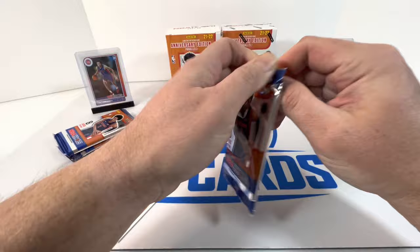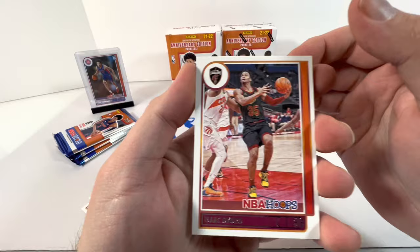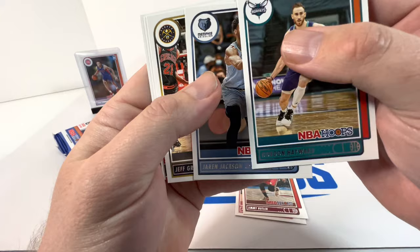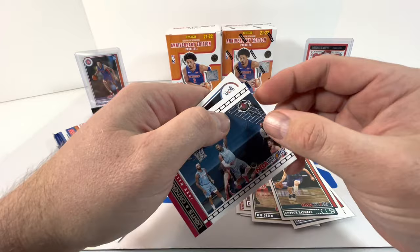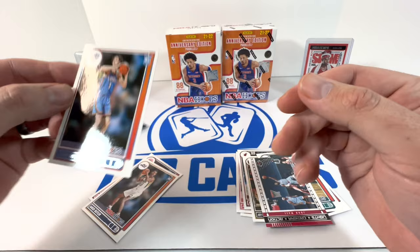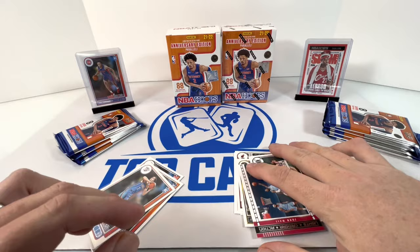What are you guys seeing out of these Hoops? What's your favorite pull so far? I love those slam cards for sure — we just pulled a Luca slam too, so that was nice. We got our coral Wall, Butler, Gordon Hayward, Jaren Jackson, Jeff Green. We got Lights Camera Action John Wall — those are kind of cool — and then Josh Gidey. We'll take that; he's playing very well right now. I'm gonna sleeve that one up.